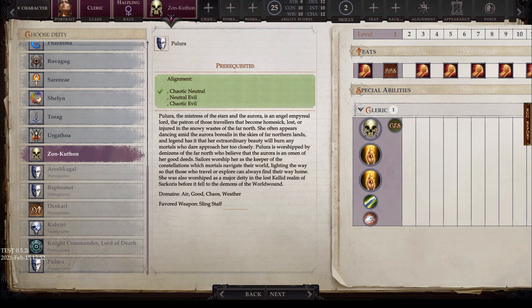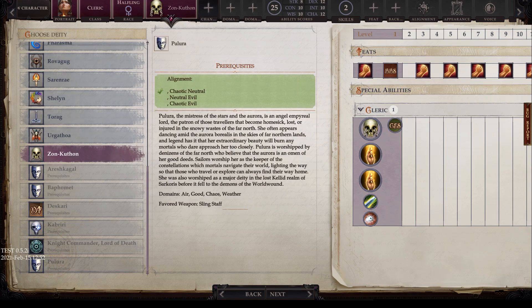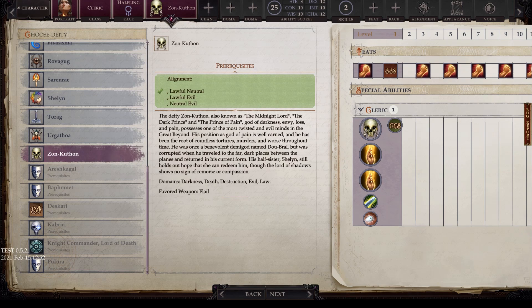Now that covers all of the deity choices. As we move on to take a look at the domains, I want to point out the requirements for choosing a domain. First, you need to have a class with that feature, like the cleric. Next, you need to meet the specific alignment. Once you meet that god's requirements, you unlock the ability to choose the listed domains as one of your choices — for example, darkness, death, destruction, evil, and law.